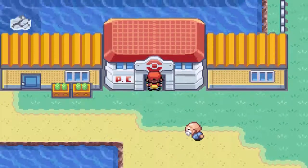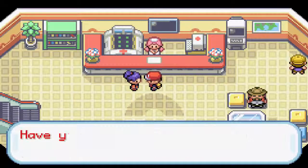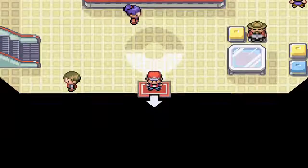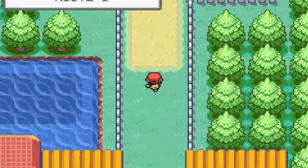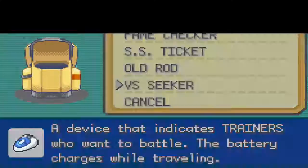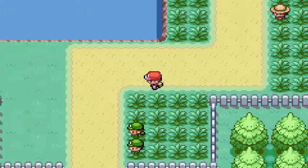Anyway, you get to the Pokémon Center and obviously you can heal here. If you talk to this girl here, she gives you a really, really useful item. You can get yourself a VS Seeker. This basically means that you can re-challenge trainers if you go up to them.